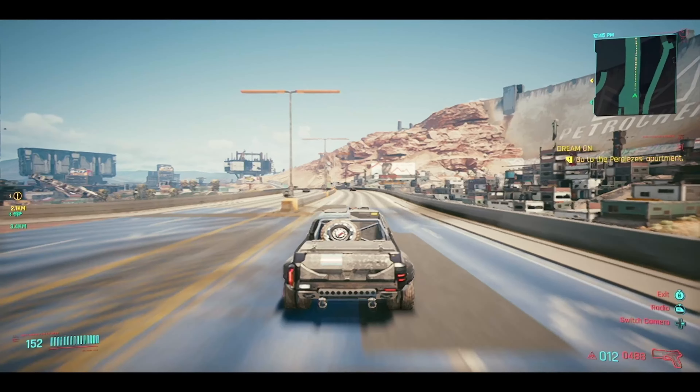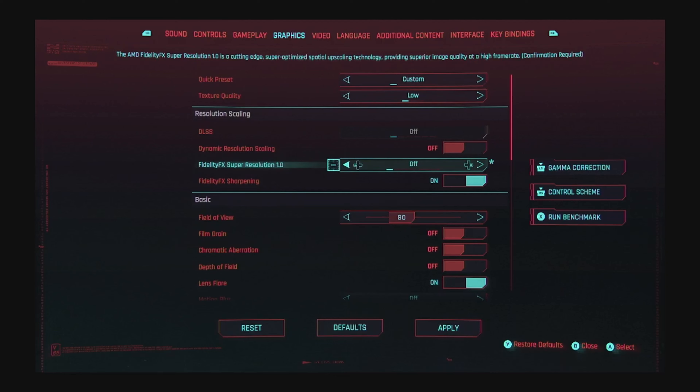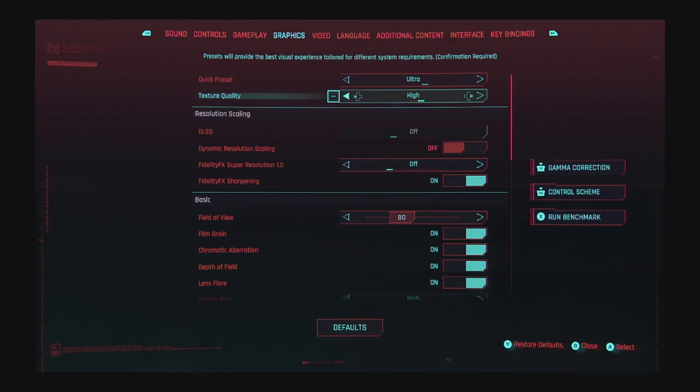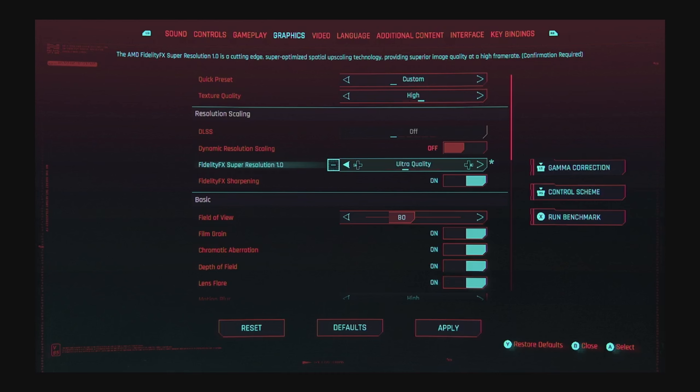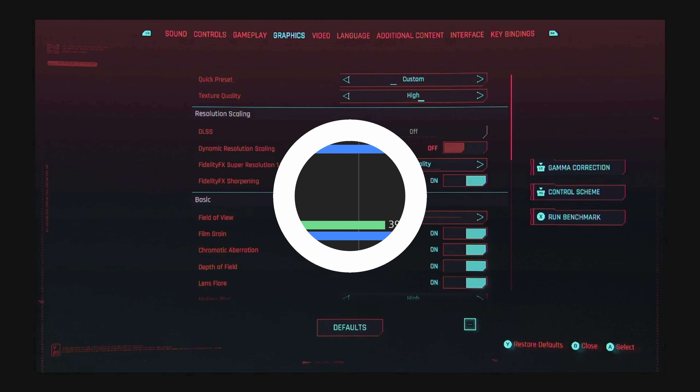One last thing before we start — here's how I defined each preset. All non-FSR options were just using the regular preset and toggling off FSR completely. All FSR options are completely default except for Ultra, for which I selected high quality FSR since it usually has FSR disabled. With that preface done, let's get started.